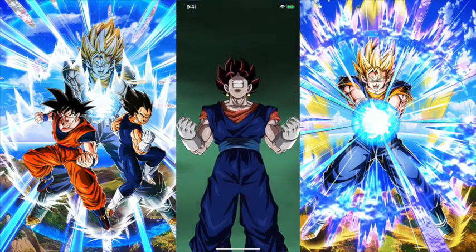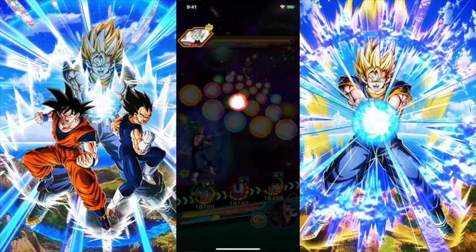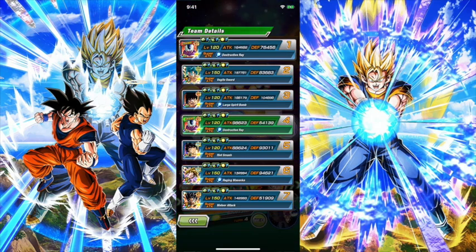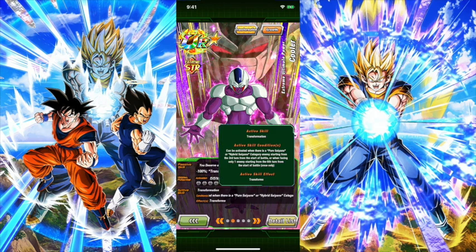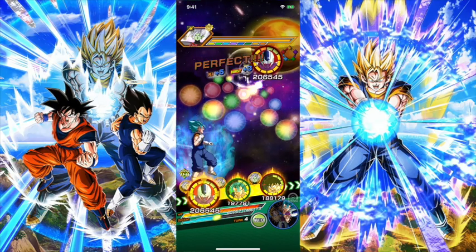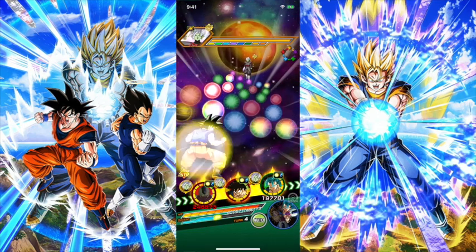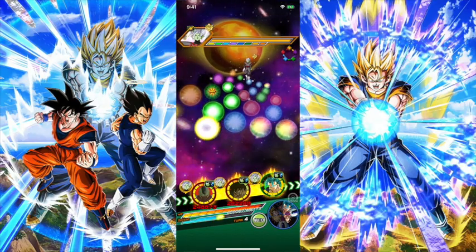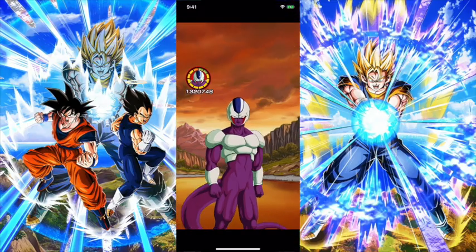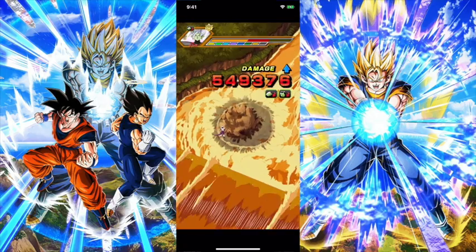Bardock transforms on turn four, which is super good. Cooler can transform immediately if facing a Pure or Hybrid Saiyan, but otherwise transforms on the sixth turn when facing regular enemies. I'll keep Cooler on rotation with Namek Goku — they share the Fierce Battle link. It's not great linkage, but I want to see what damage Cooler can output when not at his best.